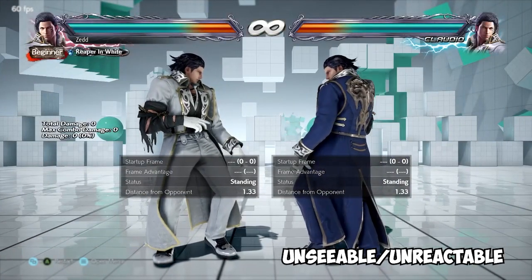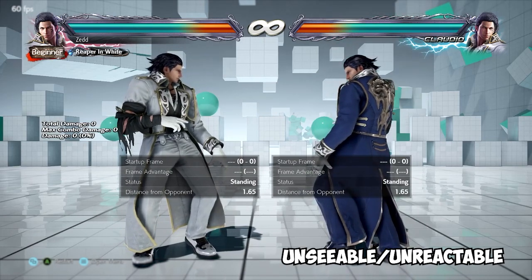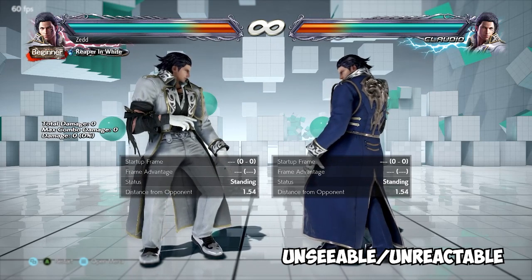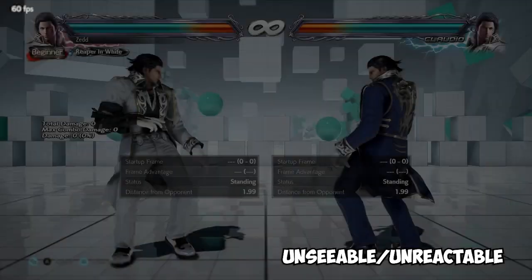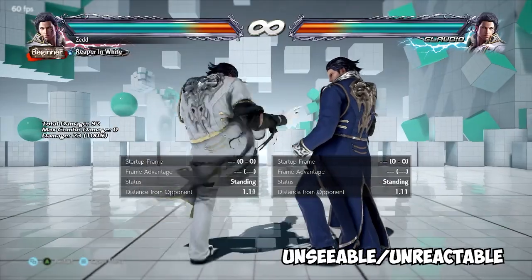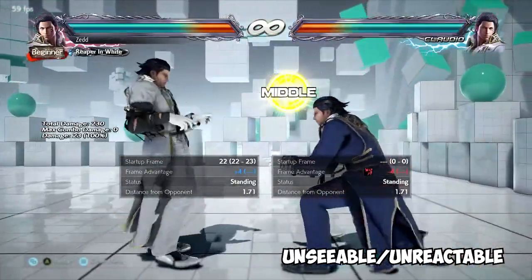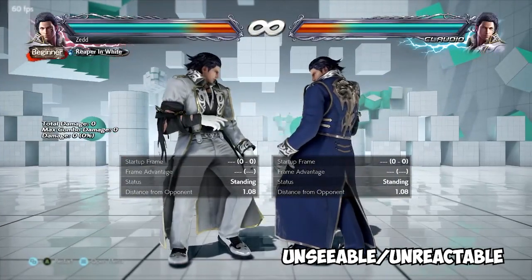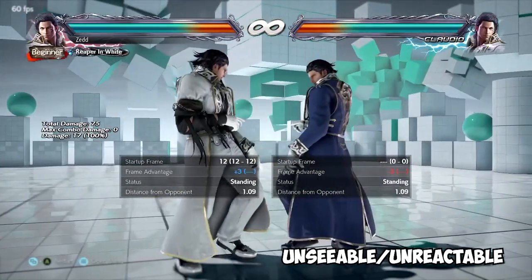In Tekken, more often than not — though this is not a hard rule given factors like mental stack, animations, and audio cues — if a move is faster than 23 frames, meaning anywhere between 10 and 23 frames, it's more often than not unreactable. If a move is 24 frames or slower, it's typically considered reactable. For example, Claudio's forward 4 at 22 frames is on the verge of reactable — if you're crouch-blocking, you could probably stand up in time and block it. But mix in a 20-frame low: even with the same audio cue and animation, that's where it starts to get confusing.